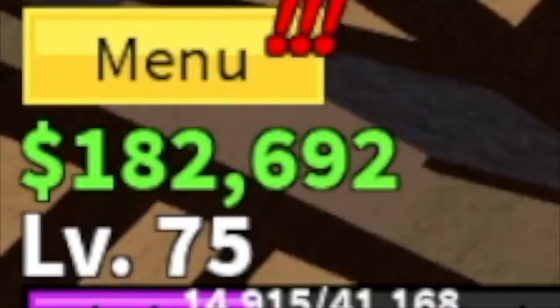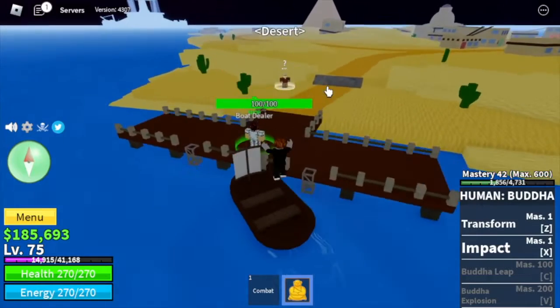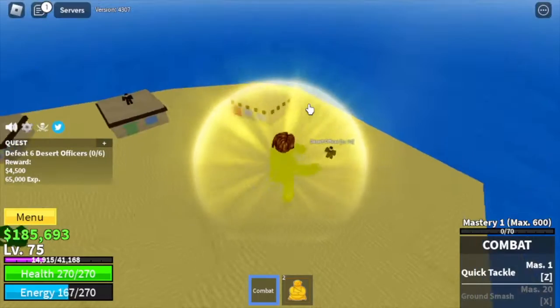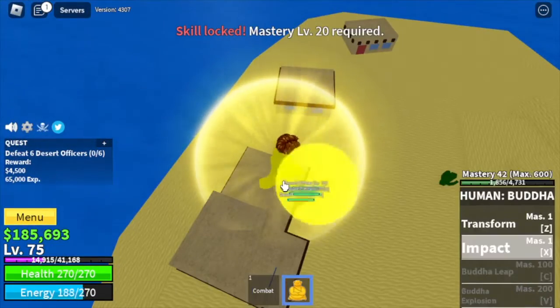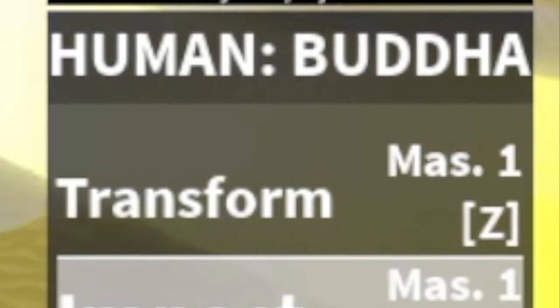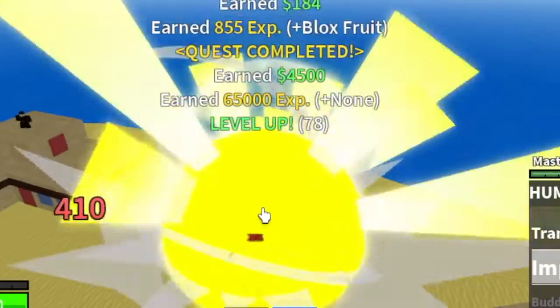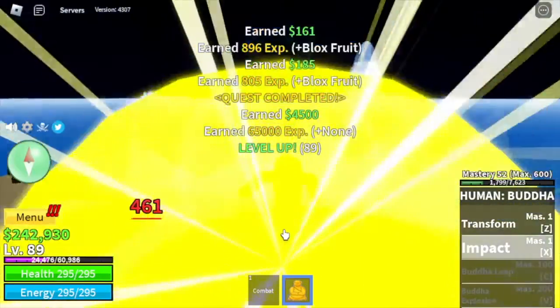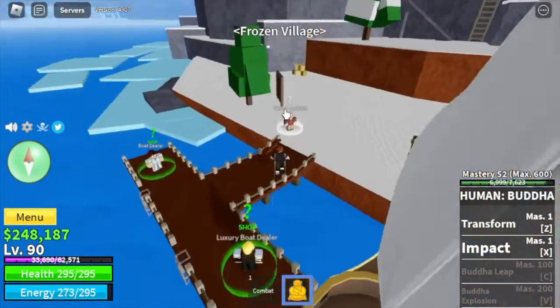Our goal here is level 75. Stats: 155 black fruits, 35 melee and defense. Next island is the desert. We're going to start with the desert officers. To be honest, this is one of the hardest fruits to grind if you're not going to use a fight style or sword. The mastery for soul fire is 42, and the next skill requires mastery 100. We're going to fast forward — grind until you reach level 90, using impact only.